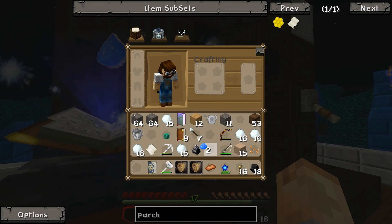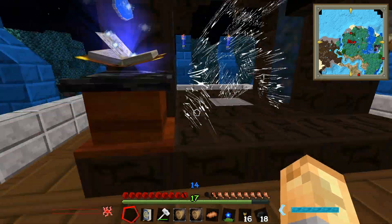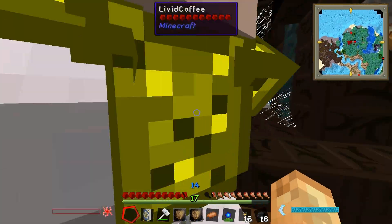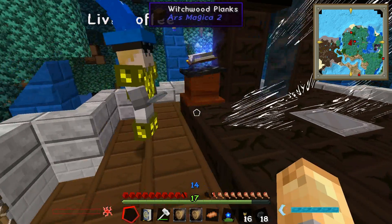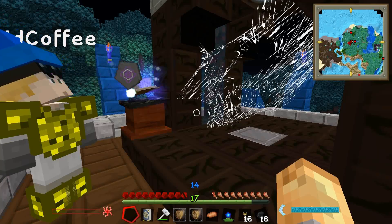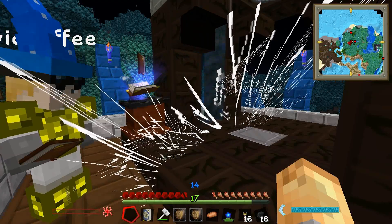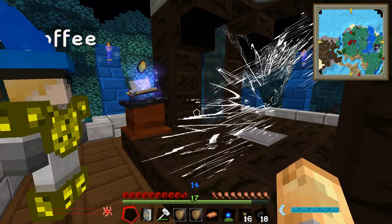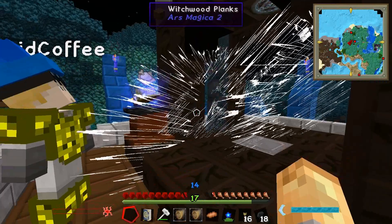In goes the vintium — whoosh, totally missed! Can you throw it? In goes the arrow — this won't miss hopefully. Snowball — oops. Purple rune, lapis lazuli, a book, a stone sword... mine didn't need a sword.